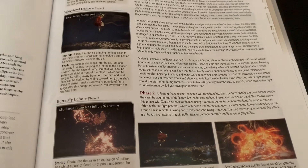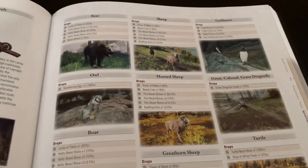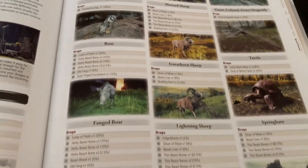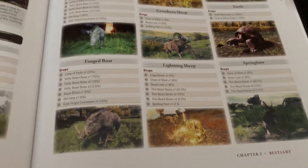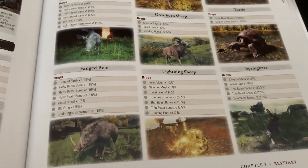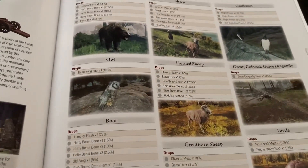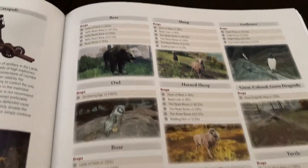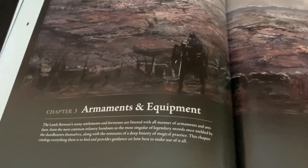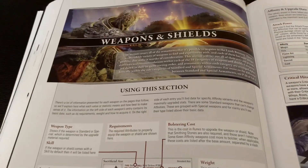There's some hilariously unnecessary stuff here as far as the animals go — it's kind of funny to look at because I'm not sure we need sheep resistances. But I guess it does tell you what they drop, and that's important, so it's kind of a plus that everything is covered even if we don't really need all of it.